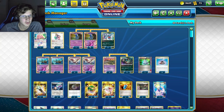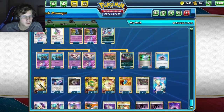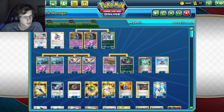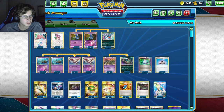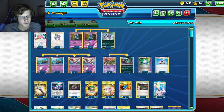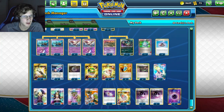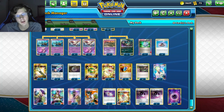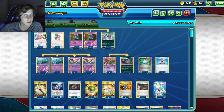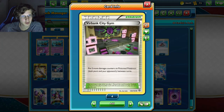For items we've got one Computer Search, Evolution Incense because there are quite a few evolutions, one Field Blower, two Lasers, two Mysterious Treasures for the psychic Pokemon, and four Nest Balls to put basics on the bench. A lot of Rescue Scarves because we want to cycle Pokemon from our discard pile — I put in two because there were battles where I was getting stuck and Pokemon were often prized since one third of our deck is Pokemon.